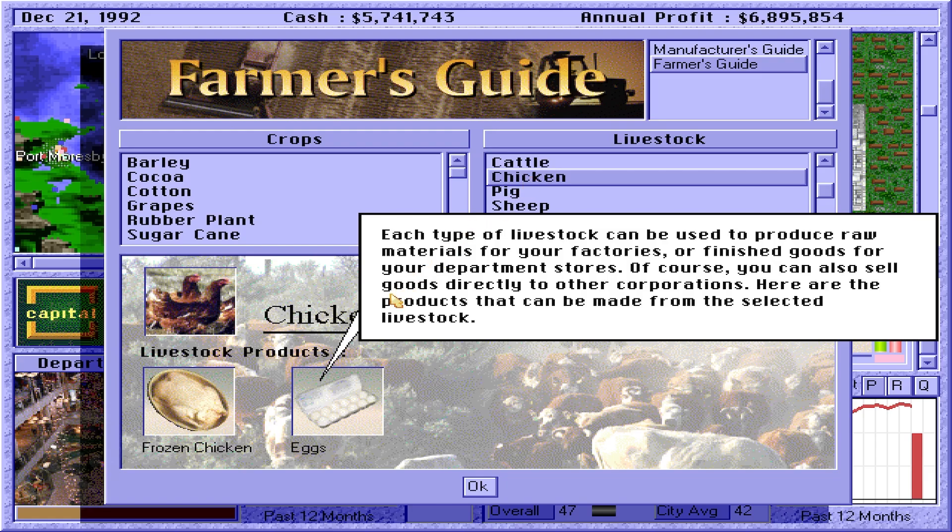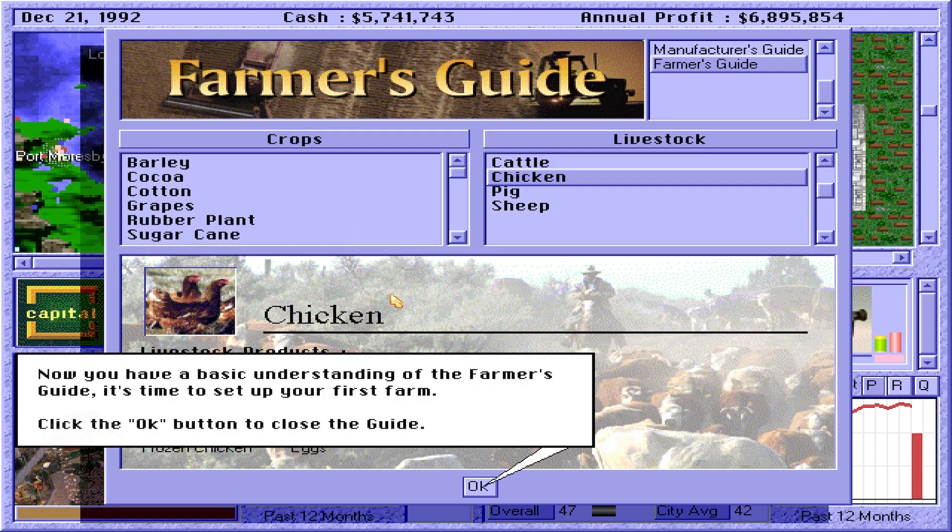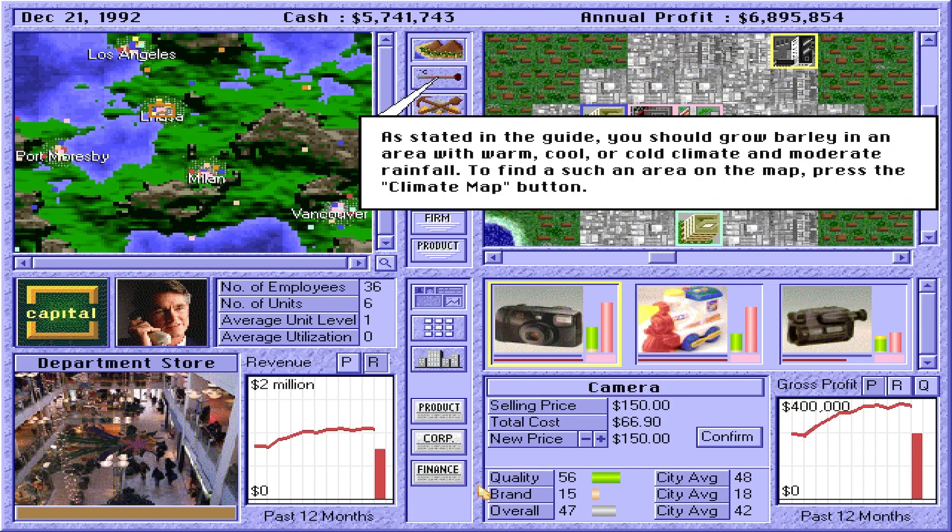Here are the products that can be made from the selected livestock. Now you have a basic understanding of the farmer's guide — it's time to set up your first farm. Click the OK button to close the guide. As stated in the guide, you should grow barley in an area with warm, cool, or cold climate and moderate rainfall. To find such an area on the map, press the Climate Map button. Each color in the climate map represents a different climate.